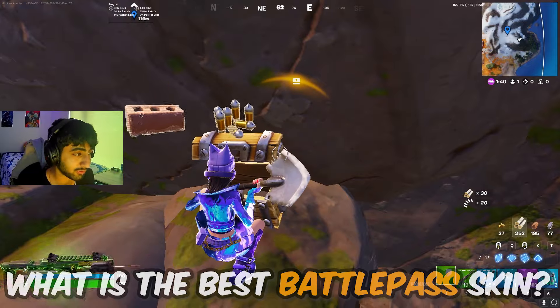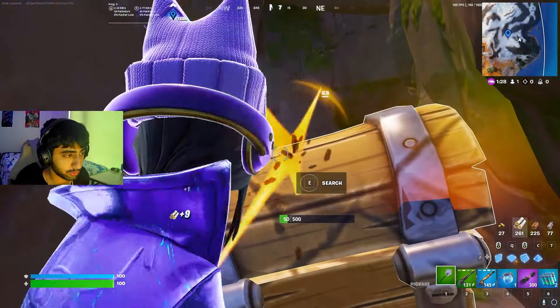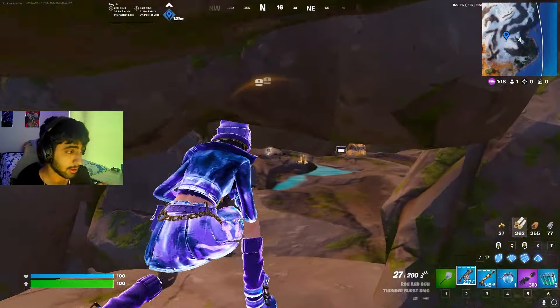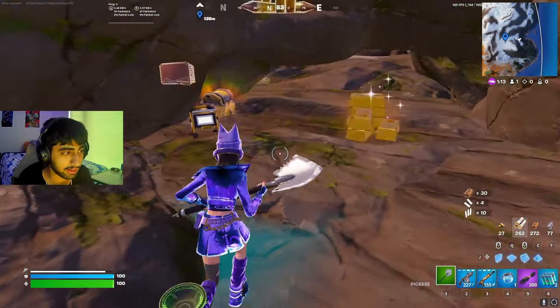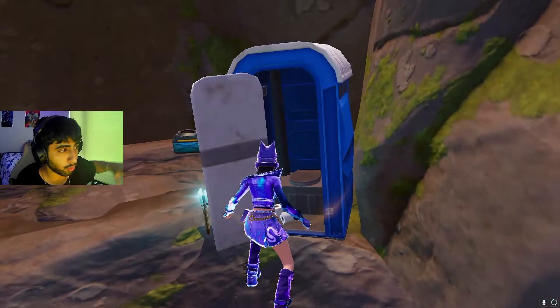I spent the past 24 hours just exploring the map and going around on fortnite.gg, which is a website that lets you see exactly where all the loot is, so you can find the best spots. These are the three best ones I could come up with, so let me know what you guys think. The first drop spot and whole rotation is just super stacked, especially for tournaments.